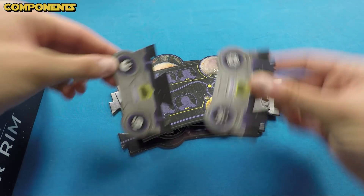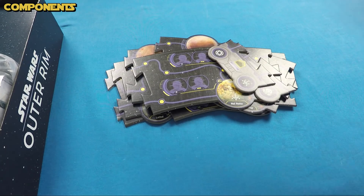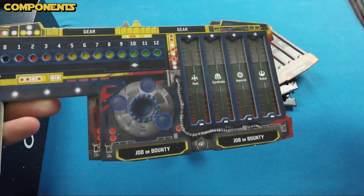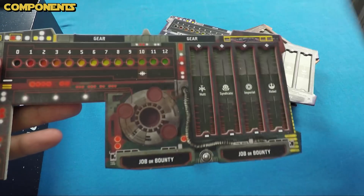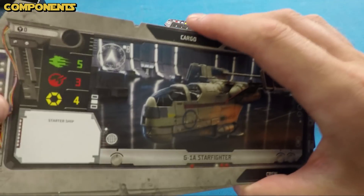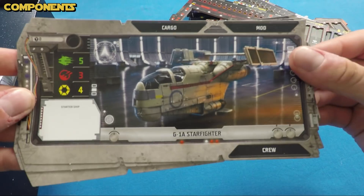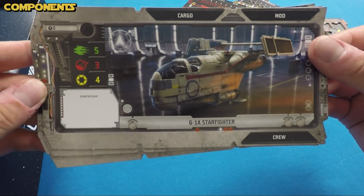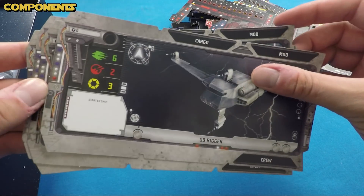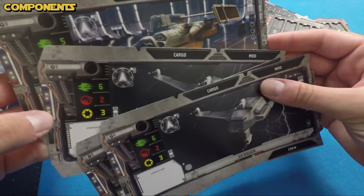We've got two end pieces to complete the puzzle. We've got four player boards in different colors: reddish-orange, gray, yellow and red, and gray and red. We've got four starter ship sheets — these are double-sided, one side has the G1A Starfighter and the other has the G9 Rigger. And we've got eight named ships, including the Millennium Falcon, which is double-sided with a generic YT-1300 on the other side.